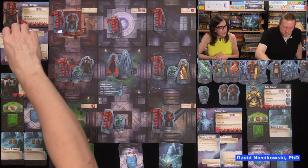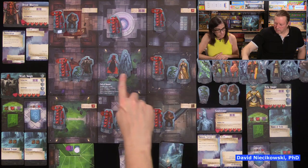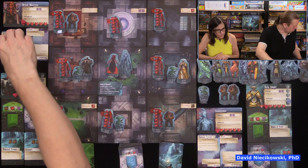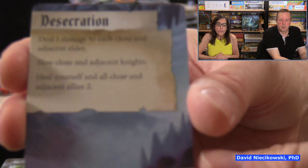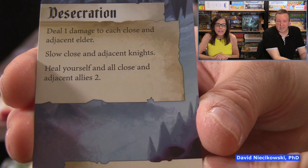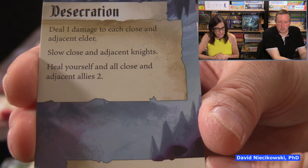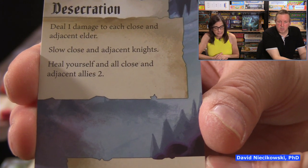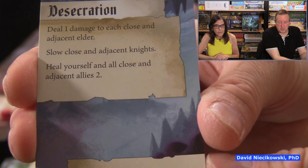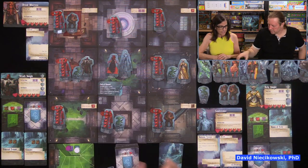Now we do its third action. The next power says: heal yourself — meaning the demon — and all close and adjacent allies, which would be the imps. Well, that's good that it got this now because none of them are damaged. So that card was wasted.